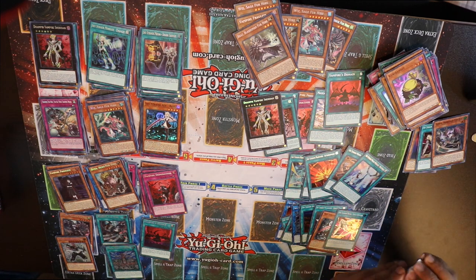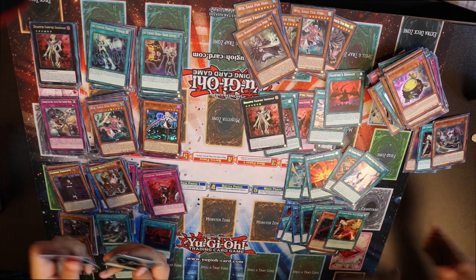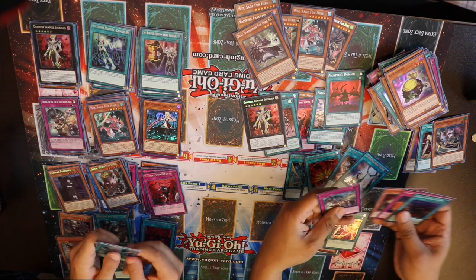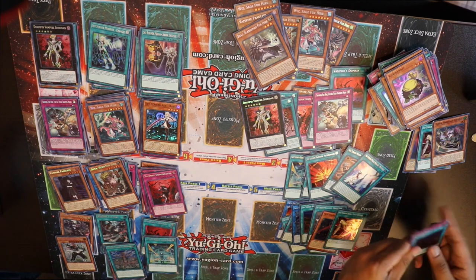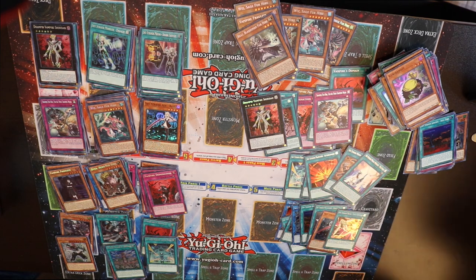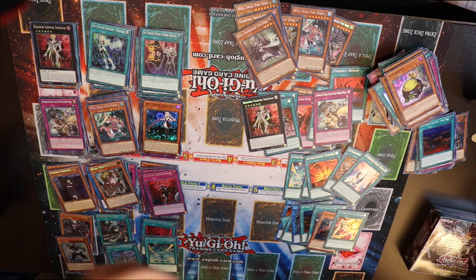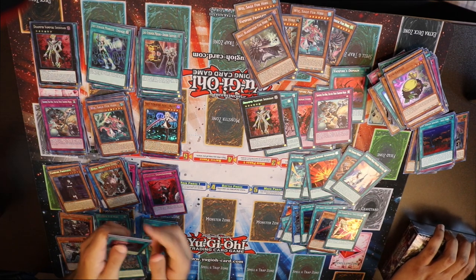Last pack. Same here. I'm gonna say it's a Citadel - I got Jamming Waves. Training Fur Hire for all your training needs. I've got like three of those already. Another box - let's see what we got here. Vampire's Desire.